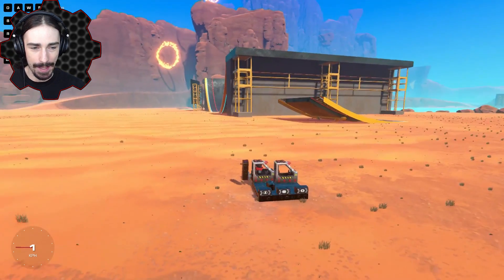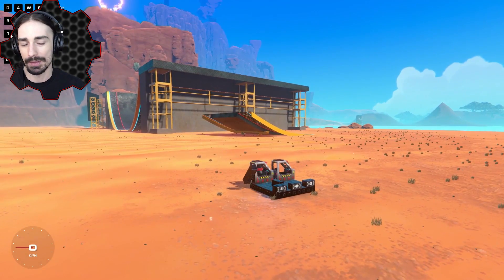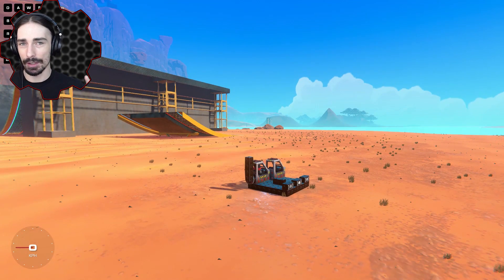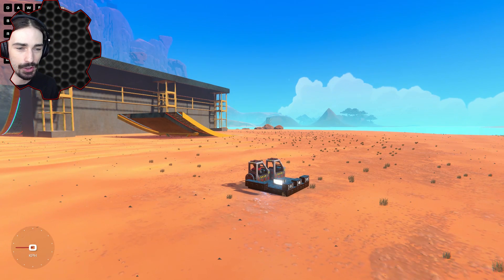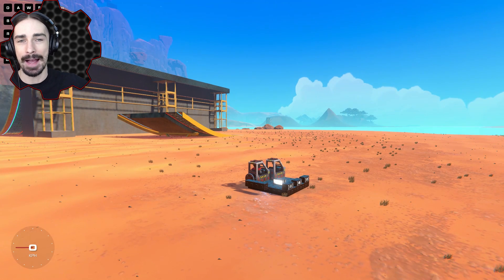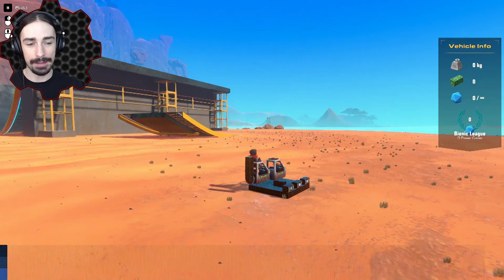For this episode we're going to use sensors to improve some previous designs, particularly the missile launcher. With sensors you can keep a thruster activated without a seat attached, which means we can detach missiles from our craft and have the sensor activate the thrust. Before, we needed a seat on the missile, making it unreasonably large.